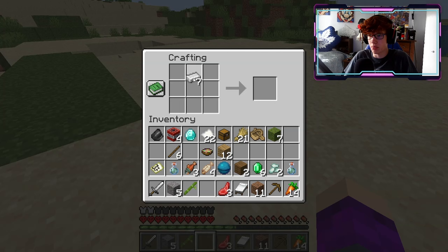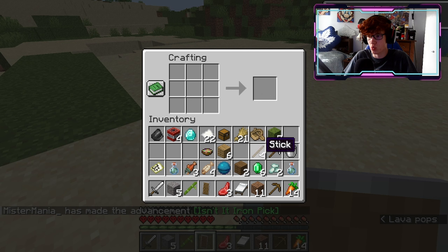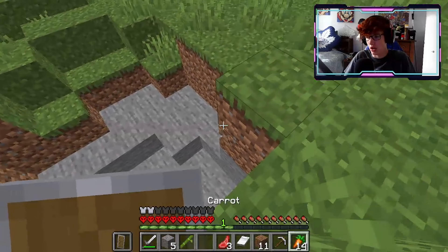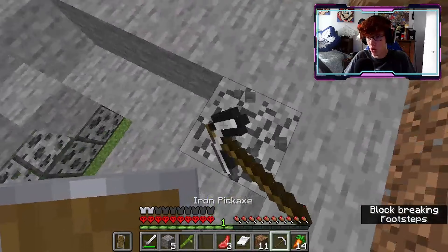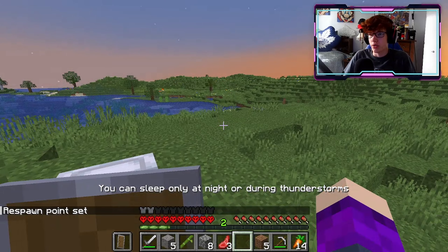Let's go ahead and make a shield, and we can also make ourselves a bucket. Let's also make an iron pickaxe as well. Really what we should be looking for now is a village. Let's get some stone as well as some coal, and it is getting dark so we can get ourselves a bed and just sleep right here for the night.